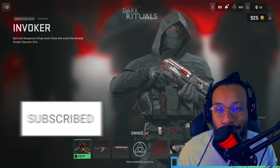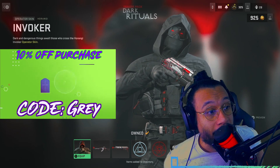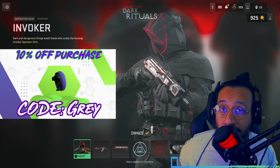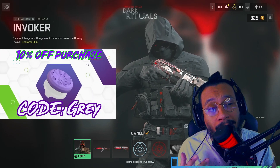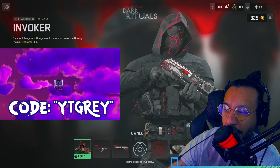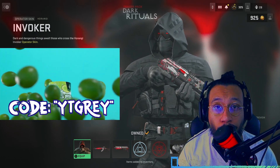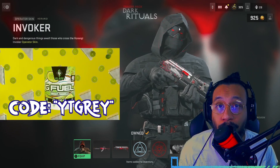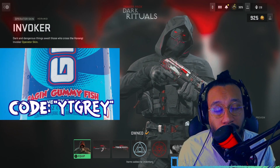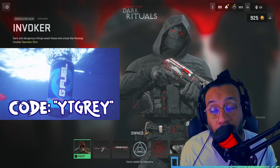Thank you for the continued support. If you're interested in Control Freak products, check out the link in the description — use code GRAY for 10% off. For G Fuel products, I've got some Hype Sauce here — use code YTGRAY for a great discount. They have tons of flavors, tubs, hydration packs, shakers, and more — link in the description.